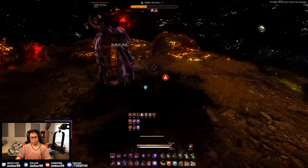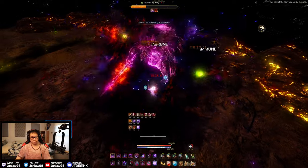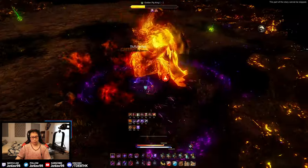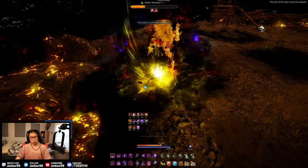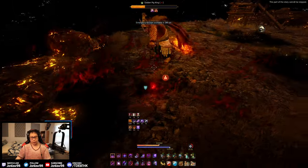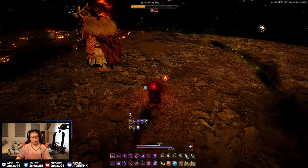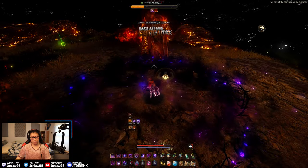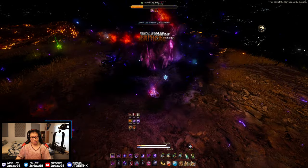Basically this fight in a nutshell — you see the aura or ring around him, you want to make sure you don't go out of the ring. I think if you get out of it too many times he does an enrage and one-shot mechanic on you.